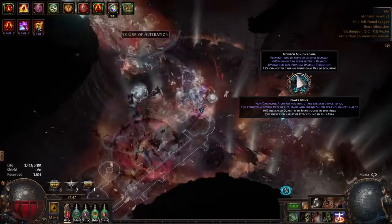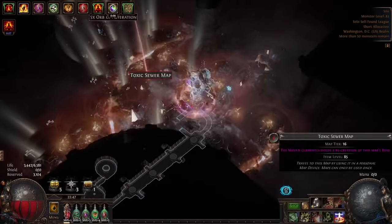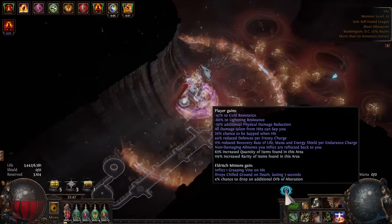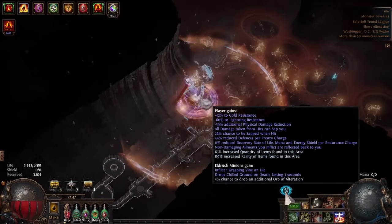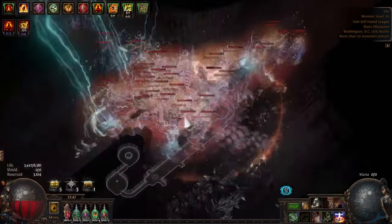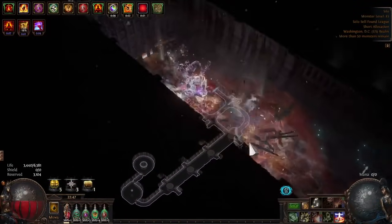We've gotten a lot of quant now — we're at three quant rolls, so we are up there. On top of that I've got massively reduced resistances and a bunch of other things happening here. You have to be able to handle that amount when you're doing full Eater Altars.